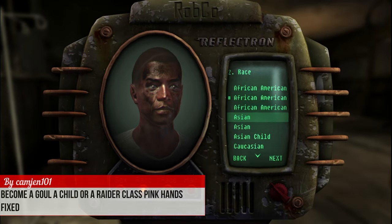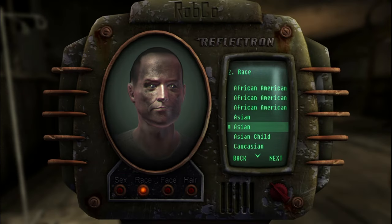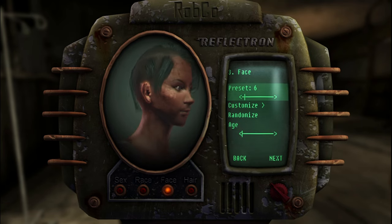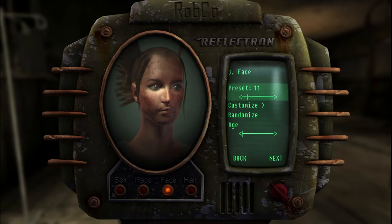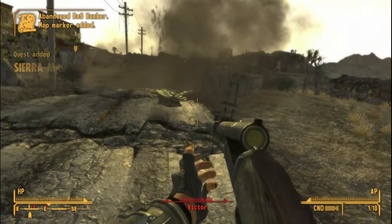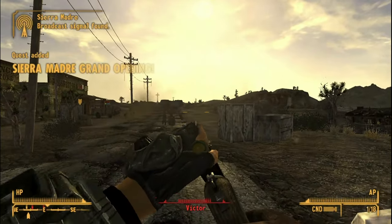First, let's make you a Raider. The 'Become a Ghoul, a Child, or a Raider' mod lets you select from various Raider races. It also lets you customize the Raider face after selecting it, just like vanilla faces. I wish this mod went a bit further and added some Raider-related perks and traits, but it's still fine for roleplay purposes.